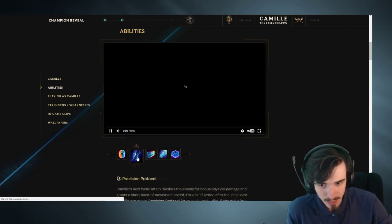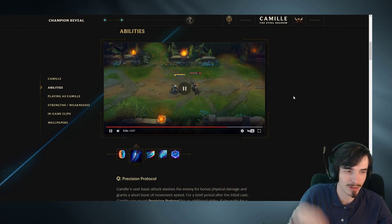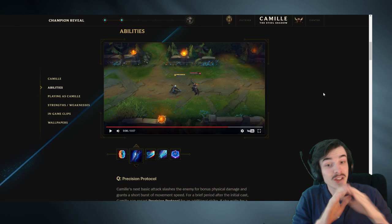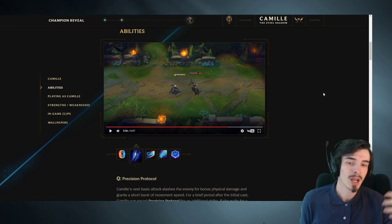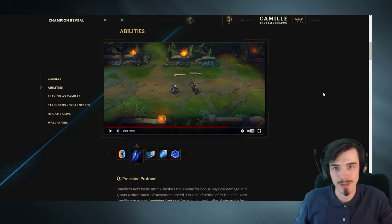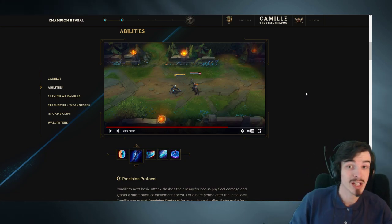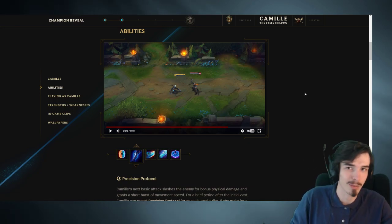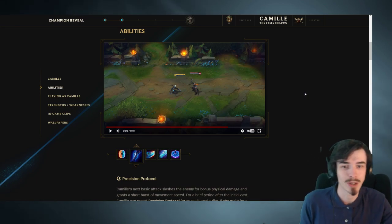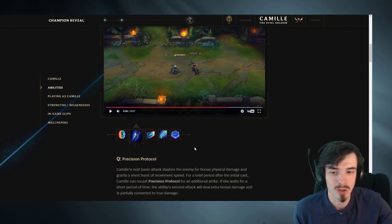Moving on to her Q, the Precision Protocol - the swipe, and then if you wait a little while longer you get the extra damage swipe. I think this is actually pretty good. It depends on the cooldown, but I'm anticipating the cooldown will be quite low. The jungle monsters aren't going to go anywhere, so this ability is kind of balanced around the fact that you have to wait a little while before using your second Q. In a PvP situation you might not have that liberty. Jungle monsters won't be running away from you, so you can get the most out of this ability. This is honestly a pretty good ability for clearing the jungle.